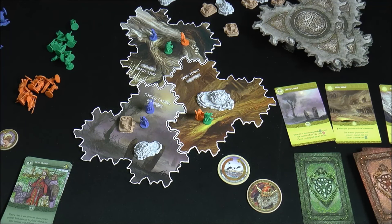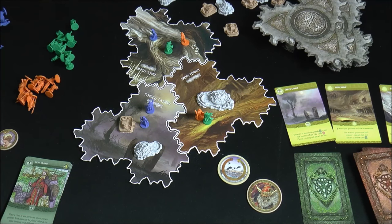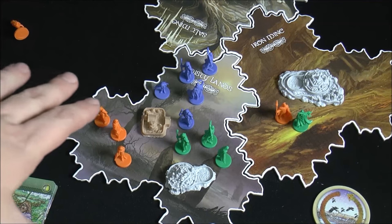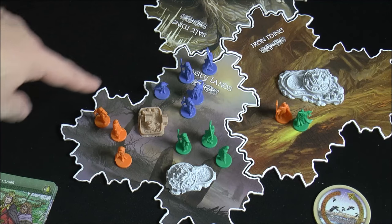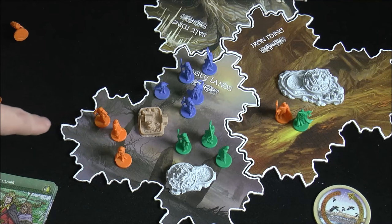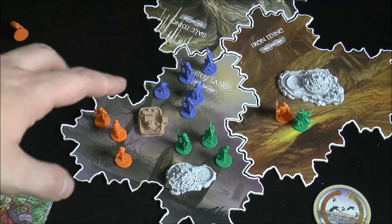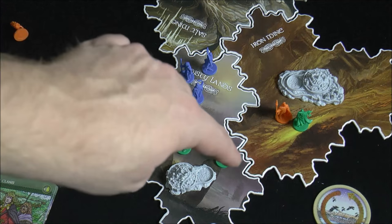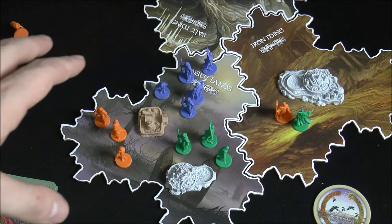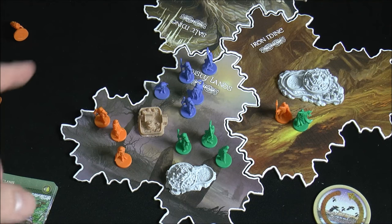How do you win the game? There are three victory conditions. The first way to win is controlling a location where your figures outnumber all opponents combined. For example, if blue has five clans and green and orange each have three, blue controls it. If the total of opponents is six, that triggers the victory condition. You then take a pretender token to signal this and potentially end the game.